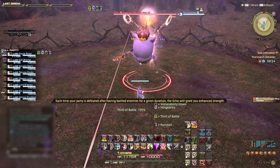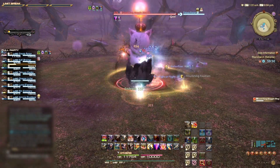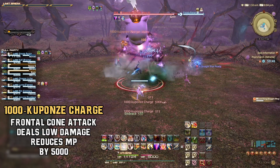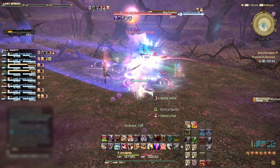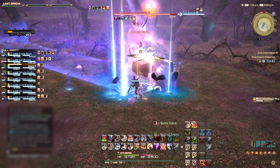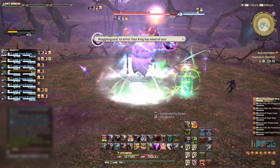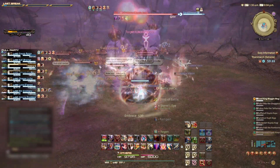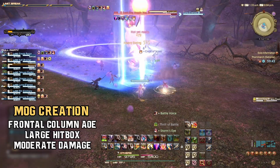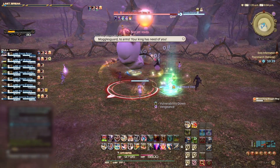We can start this fight with the main tank gaining enmity of the Good King and facing him away from the party. Almost instantly he will use a frontal cone attack that will deal damage and reduce any player's MP by 5000 that are stood in front of him. This is why it is important to always keep the boss facing away from the party during this fight to avoid Kupo's Charge. The Good King will also use Mog Creation in the first phase and throughout the fight. This frontal column AoE deals moderate damage and can easily be avoided.